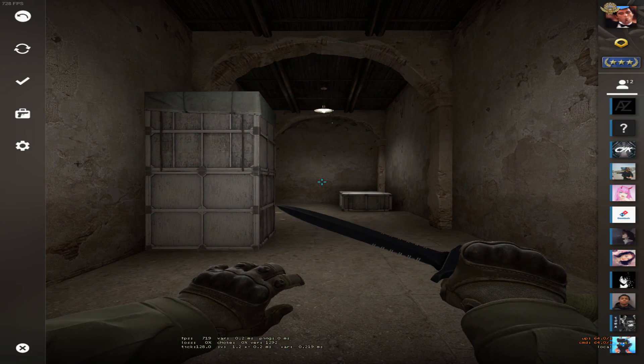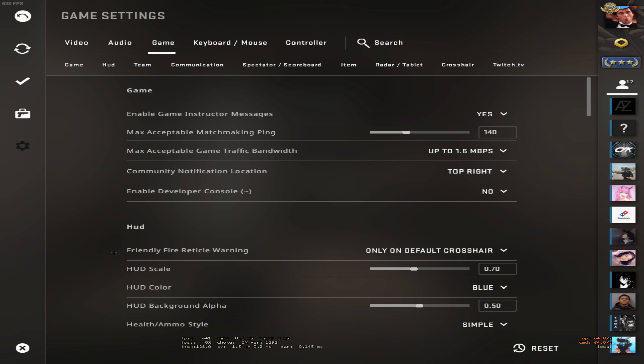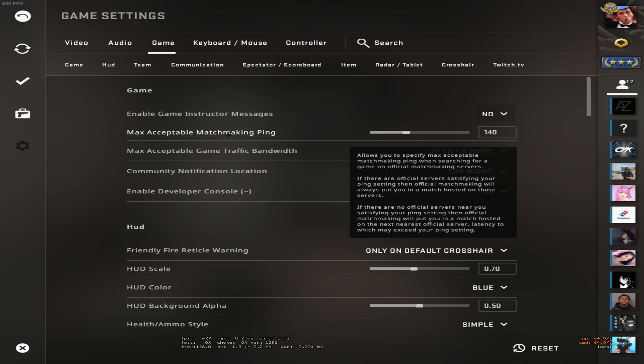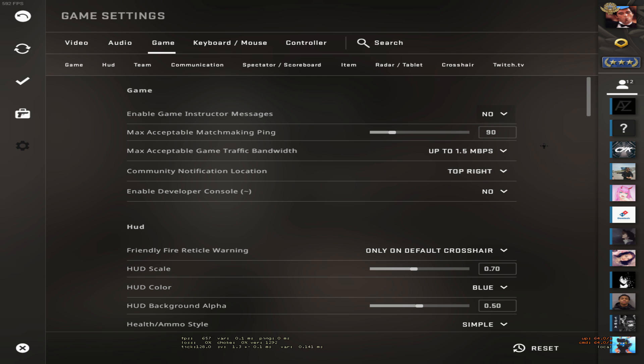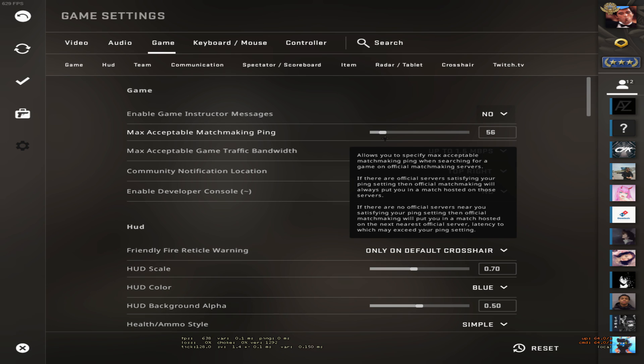The first thing you need is to open up the game settings menu in CS:GO. Go to the Game tab and follow my settings. First, enable game instruction messages — turn this off. Max acceptable matchmaking ping: I used to have this on 30, but it's really up to you. I think you should put it on 90, though it depends on your internet. If you want the best matches, try turning it down to around 40 or 50.